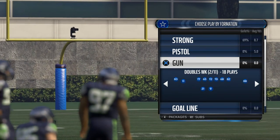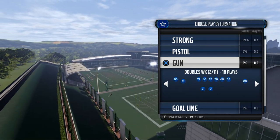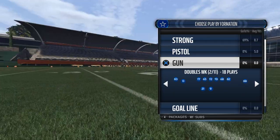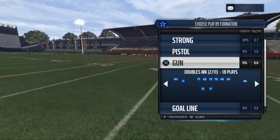Today we're breaking down a base formation. What I like to look for in a base formation is, first and foremost, the ability to run the football if I have a good look — the ability to take quick inside zones or quick draws. If the defense is really showing you a good look to run, we can use our base run from our base play formation.